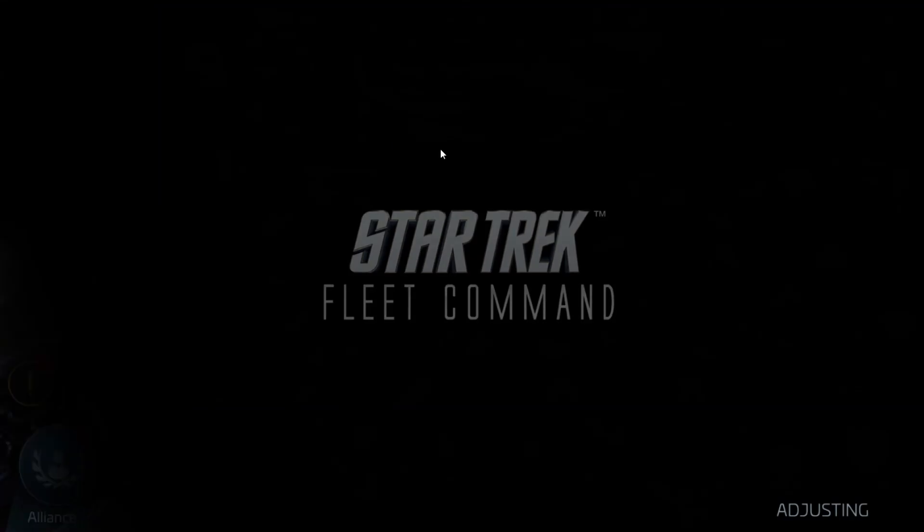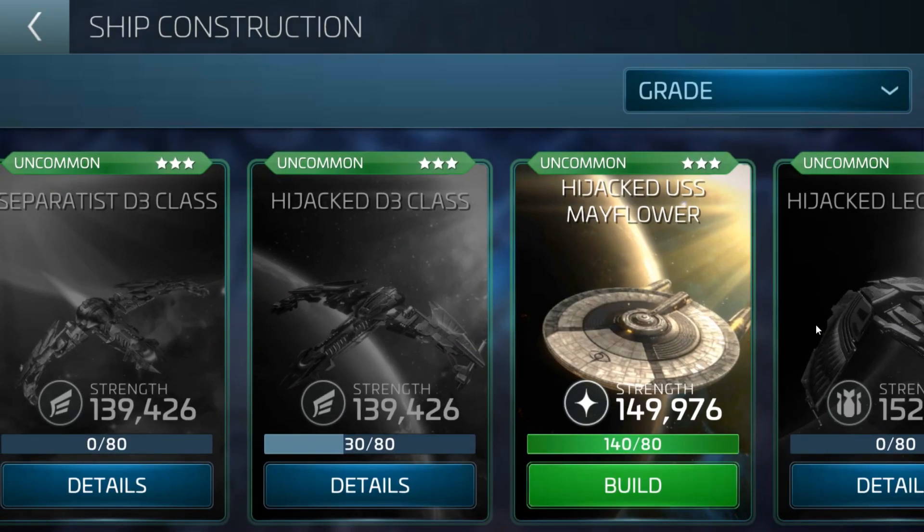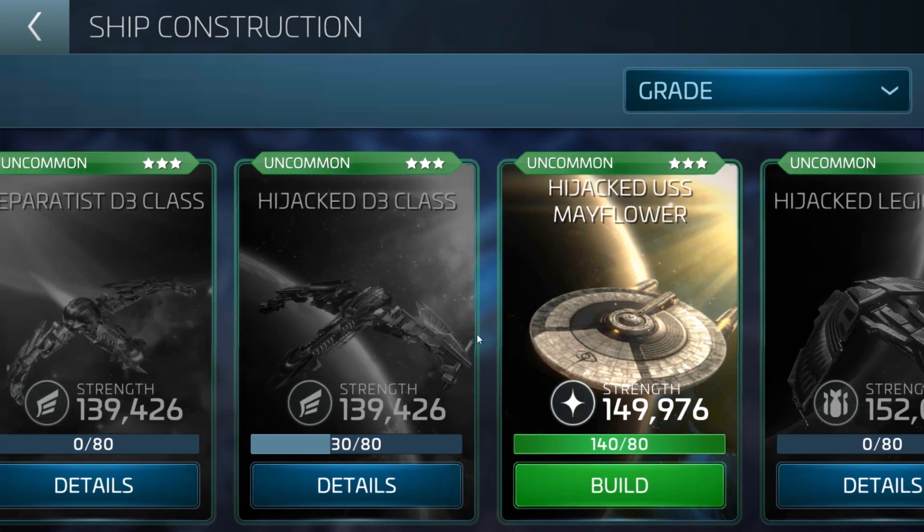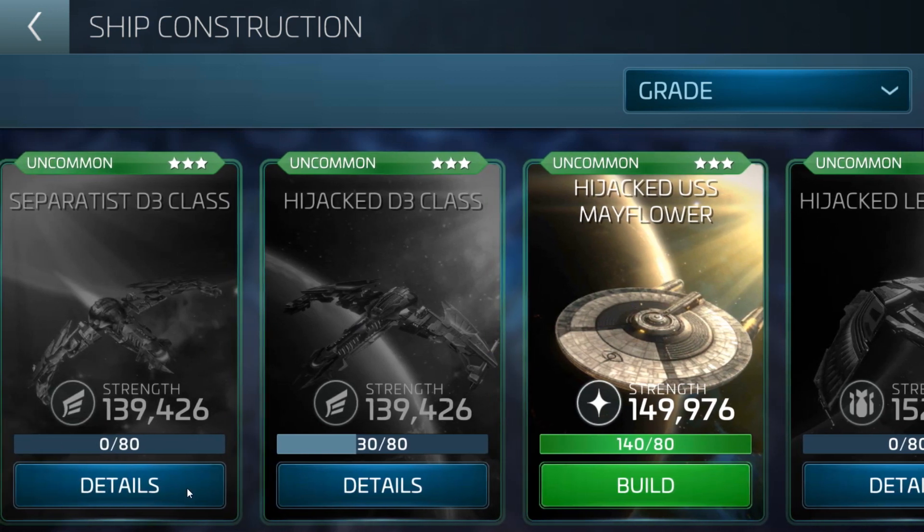If you go to the ships right now, you're going to see four ships: the Separatist D3, the Hijacked D3, the Hijacked Mayflower, and the Hijacked Legionary. As you saw from the screen earlier, they've all got this sort of grey and gold look, apart from one, which is the Separatist D3.